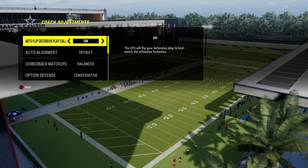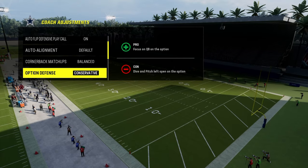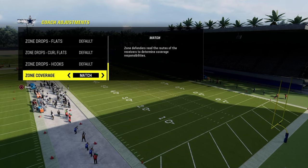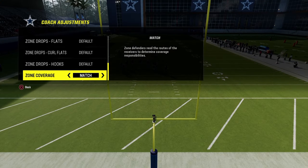The coaching adjustments for this are going to be: auto flip defensive play call on, auto alignment to default, option defense conservative, and then I like to use my zone coverage on match to utilize matching outside thirds and things like that.